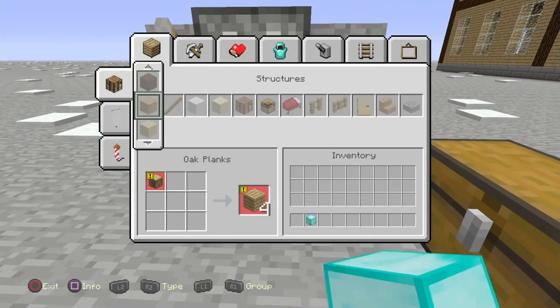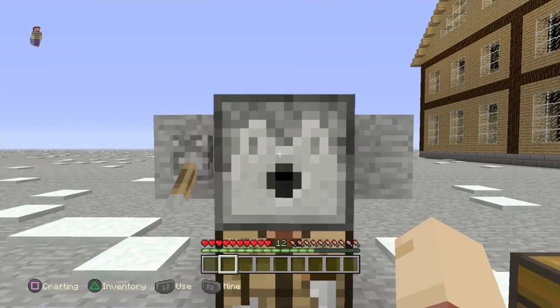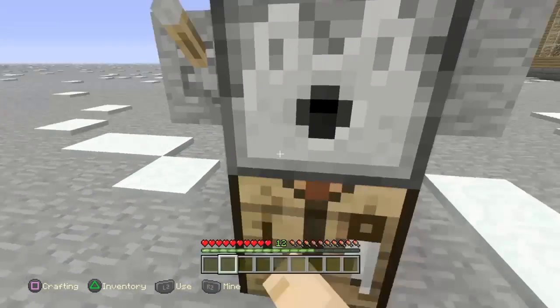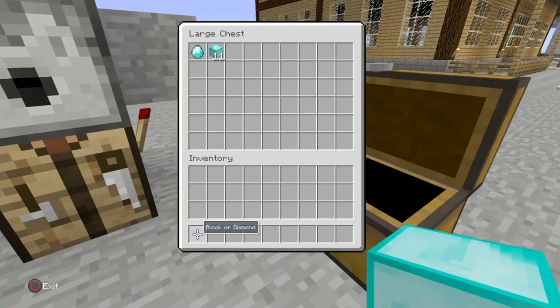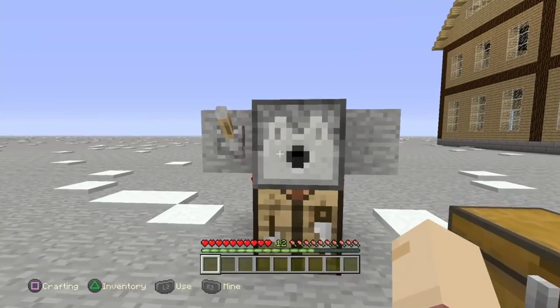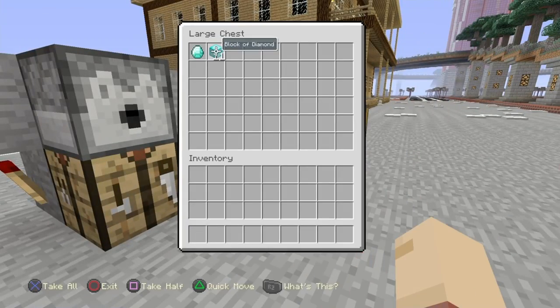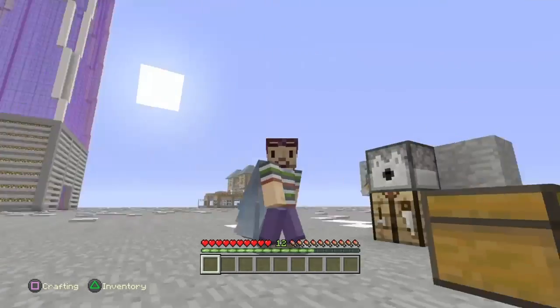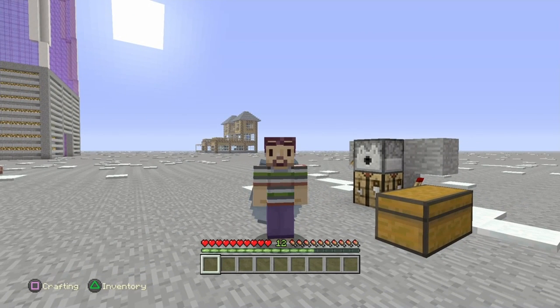Let's quickly test if you can do it with as little as one item. You'd have to be really fast — and it doesn't really work well with just one. You probably could do it but you'd have to go a ton faster. So that's how you build the machine and do this duplication glitch. It's incredibly simple and easy, and honestly only takes a second to build and do.